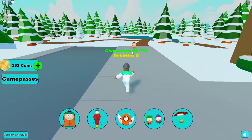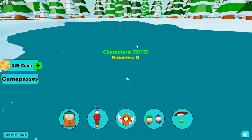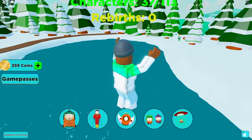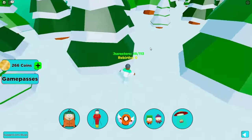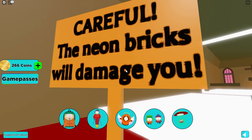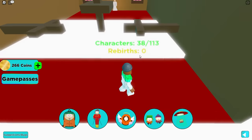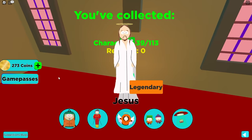I see somebody right by the cross up there. But before we go in, let's get Lisa Berger. Could there be one in here? I do see one across — we got Seaman, an uncommon character. Let's go into the church. The neon bricks will damage you. Got it — we got Jesus, legendary!